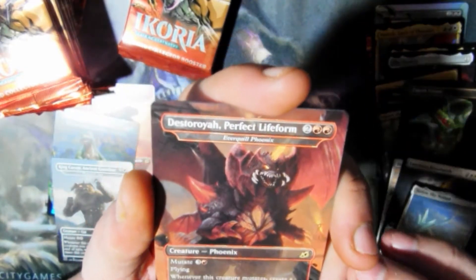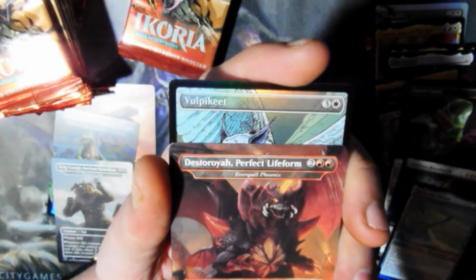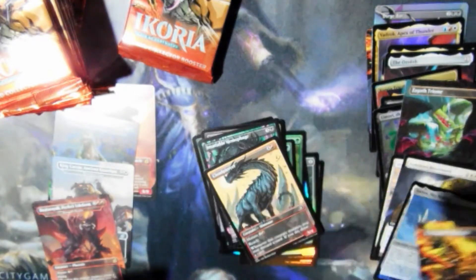Another Insatiable Hemophage — I think that's my fifth or sixth. Cloudpiercer. Everquill Phoenix. Destroyer! Yes! Awesome! The perfect life form. And I got Everquill, which is what he is from. You go over here, and Everquill goes over here.